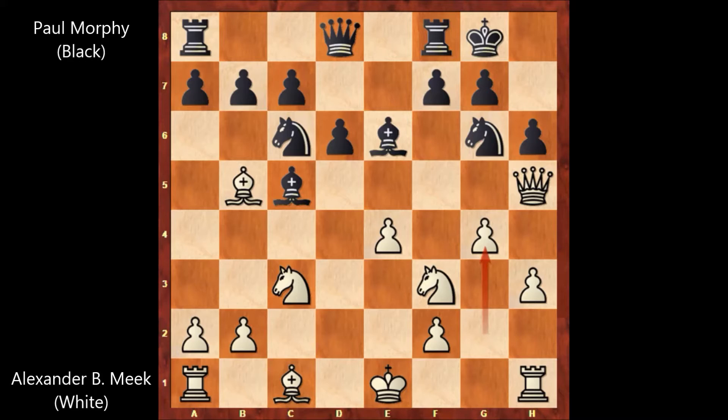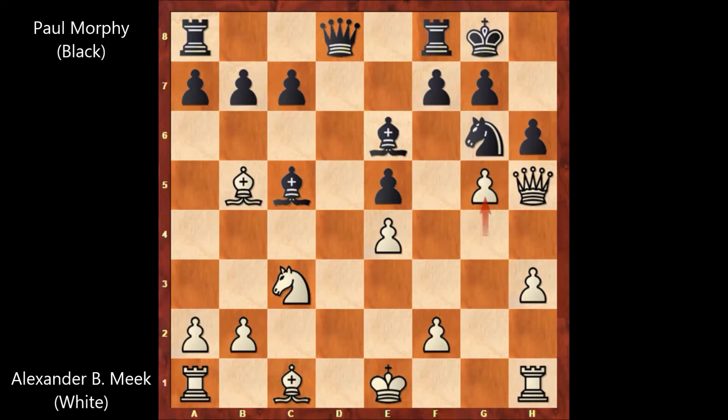So Paul Morphy played knight from c to e5, activating the knight. Knight takes knight, d takes on e5, g5, queen to d4, attacking on f2, bishop to e3.